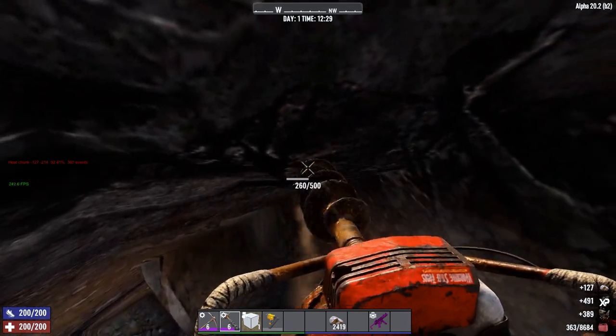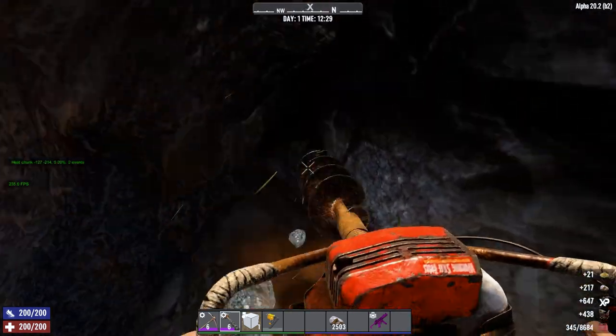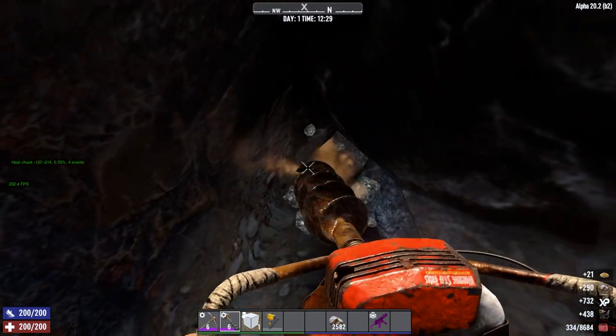When you do hit an ore, just mine it out — it's fairly simple. I do recommend trying to find the top of the node and mining down, as this will stop you from losing any nodes from miner collapses.